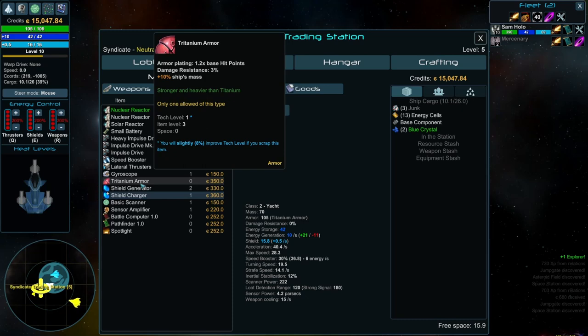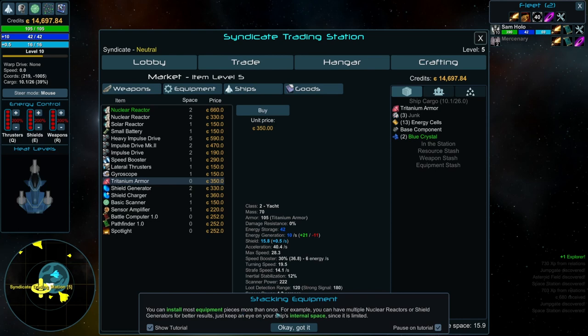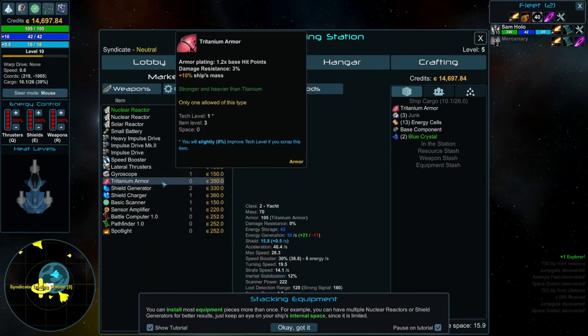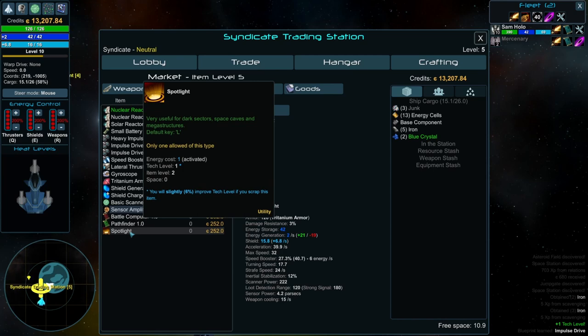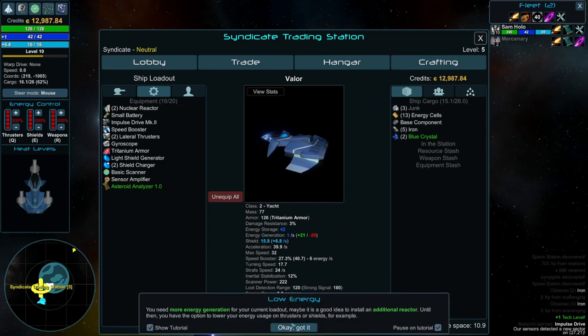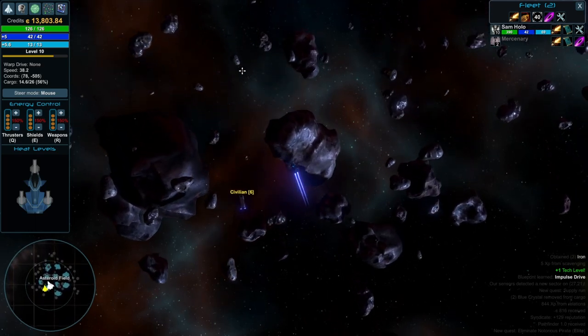This is armor plating — 1.2 times base hit points. I wouldn't mind grabbing that as well. Let's buy the Tritanium armor. You can install most equipment pieces more than once — for example, you can have multiple nuclear reactors or shield generators for better results. I really appreciate this game's level of flexibility. You can really pick and choose how you want to develop your ship, and it's cool that it hasn't restricted you in terms of how many things you can install. You can do pretty much whatever you want within reason, and you can even buy the other specializations.